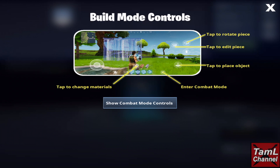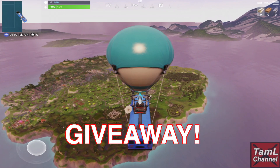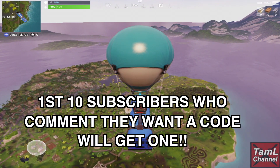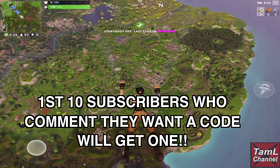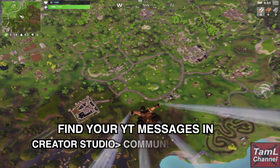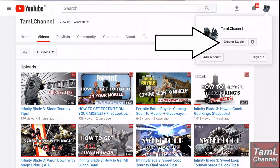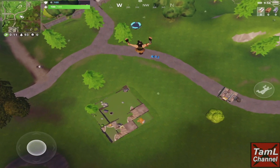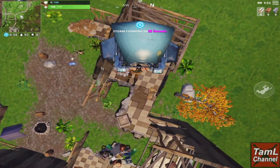Now about the giveaway — the first 10 subscribers who comment under this video that they want a Fortnite code will get one. I'll send a direct message to your YouTube channel with the invite code. If you're not sure where to find your messages, go to Creator Studio, then on the left select Community and Messages — that's where your direct message will be. It's best to use the desktop version to find Creator Studio.